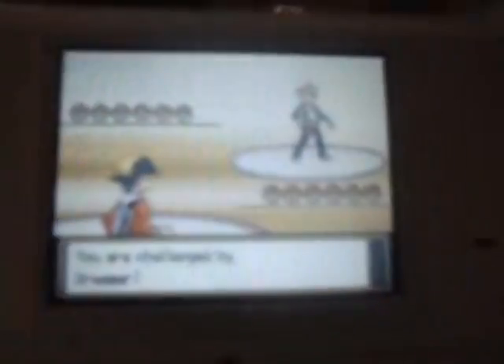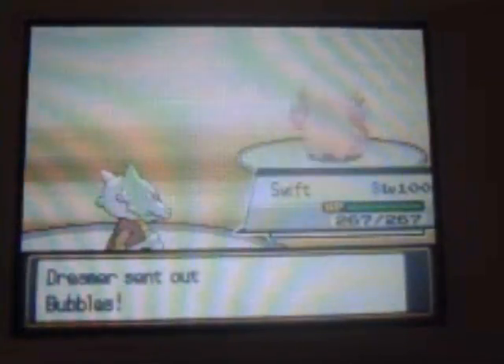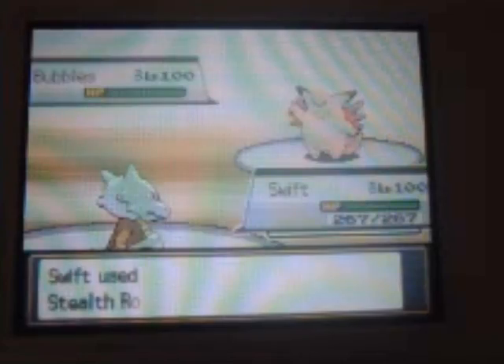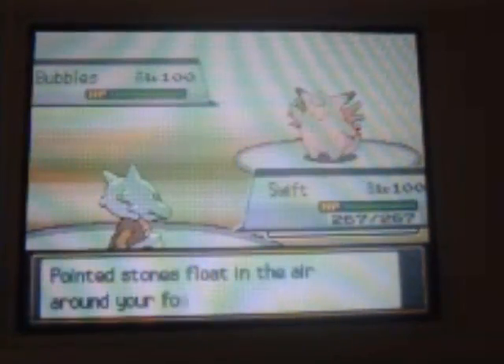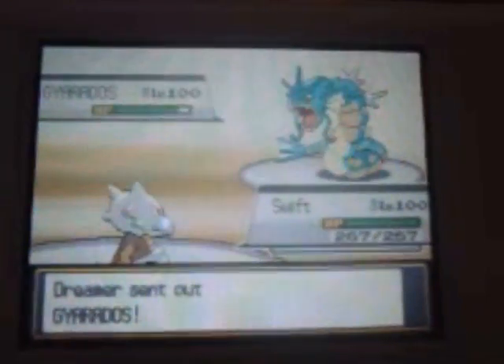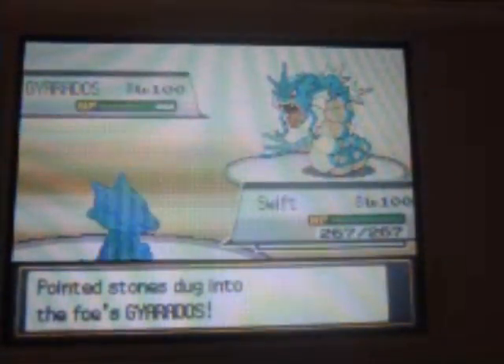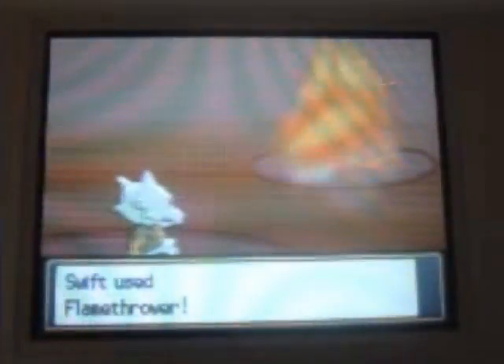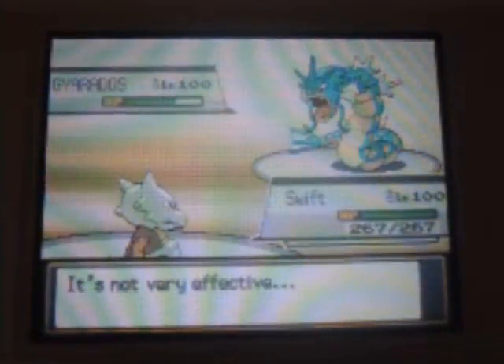I'm going to try and narrate this battle. So I sent out Swift, he sent out Bubbles. We're both doing the Stealth Rock thing — that's how I normally set up my battles. I used Flamethrower because that was the only thing that could really hurt it, and he switched to Gyarados. I was not expecting that, so the Flamethrower didn't really do that much.